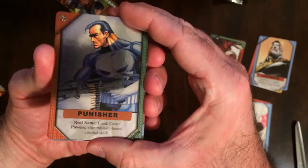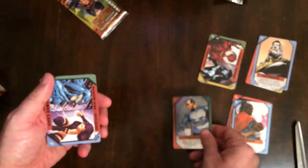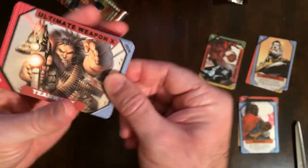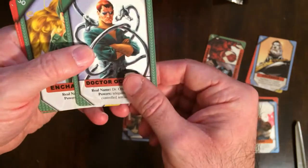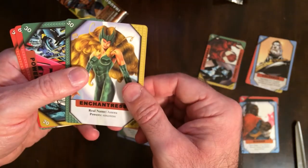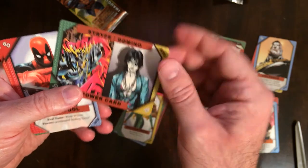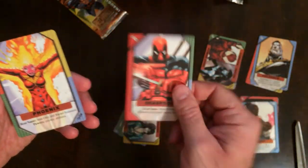Okay, here we go — Punisher foil, pretty cool. Sidelock, Ultimate Weapon X, Doc Ock, Enchantress, Striping, Domino, Deadpool, and Phoenix.